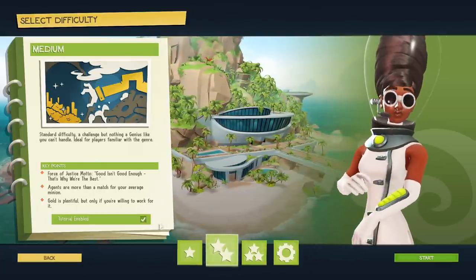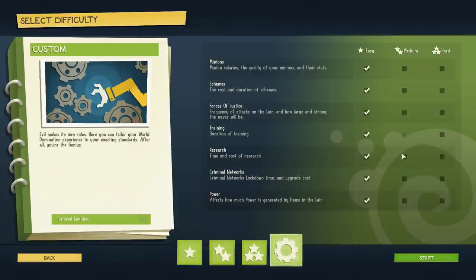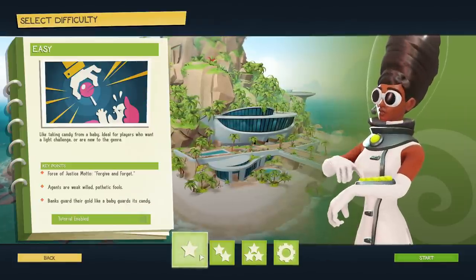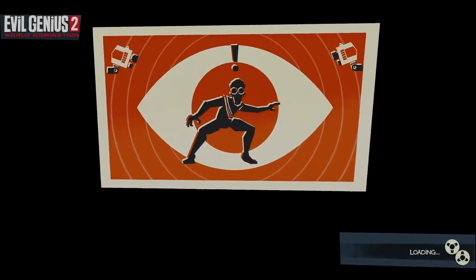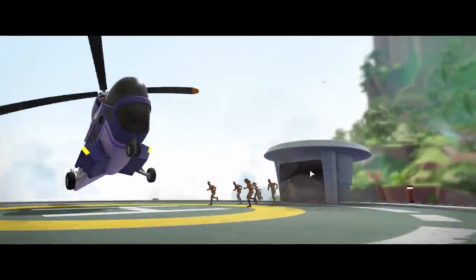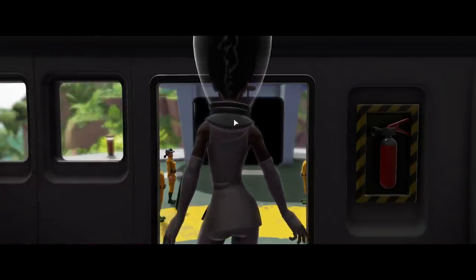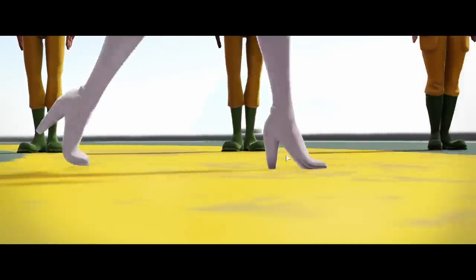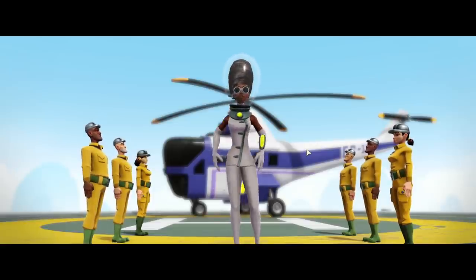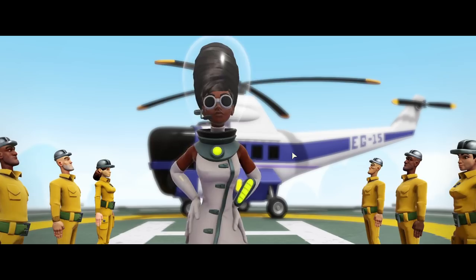I do not want a tutorial. You can also customize settings specifically how you want by clicking this option. I'm just going to leave everything on easy because it's not about the challenge — I just want to show you the game. When you first load in there's a little cutscene and it doesn't look like we can skip it, which kind of sucks.